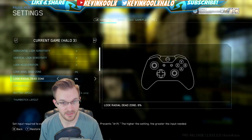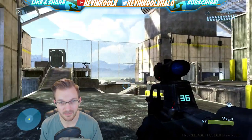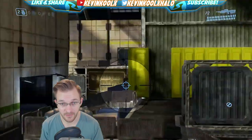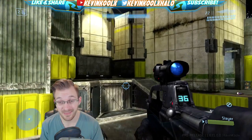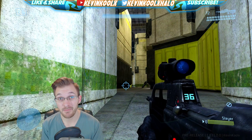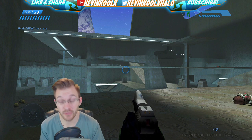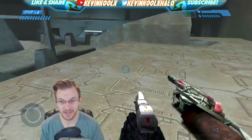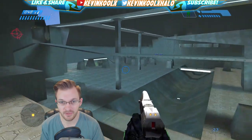If I switch over to classic in the settings, it just feels a little loose — it doesn't feel the same compared to Halo 2 Anniversary or Halo 4. Honestly, I think the modern inputs are better than the classics, especially for one game in particular. Halo Combat Evolved is where modern aiming really helps out. It just feels like how a normal shooter should feel — still a bit more loose compared to later titles, but so much more snappy using the modern settings compared to classic.